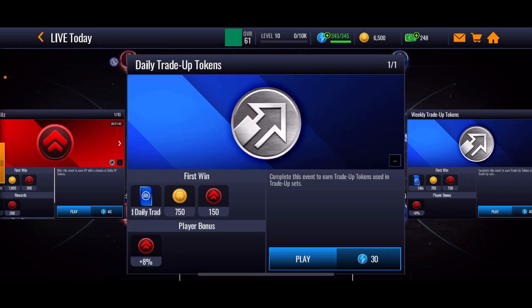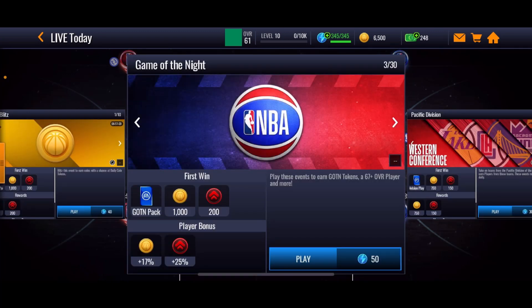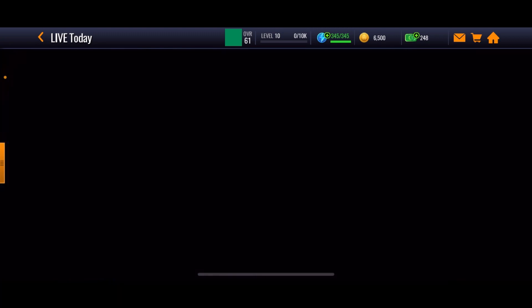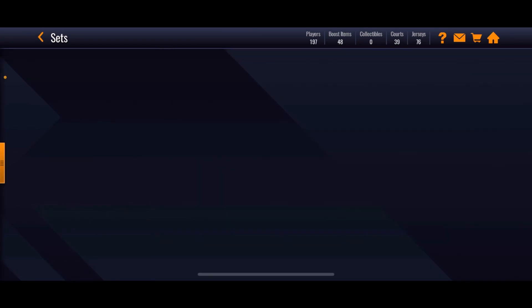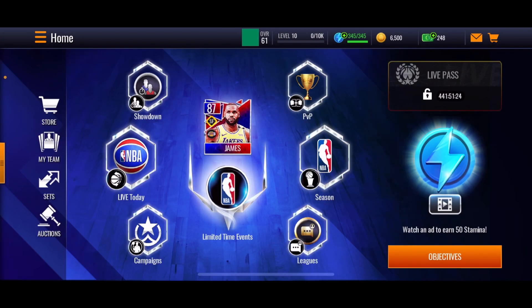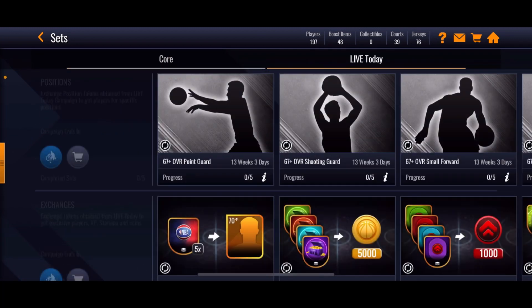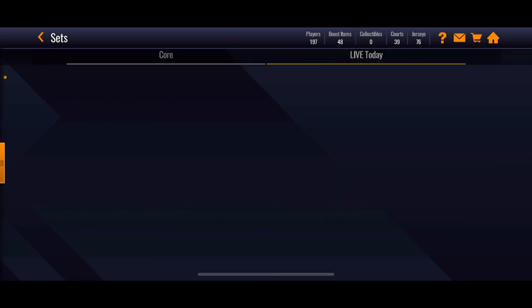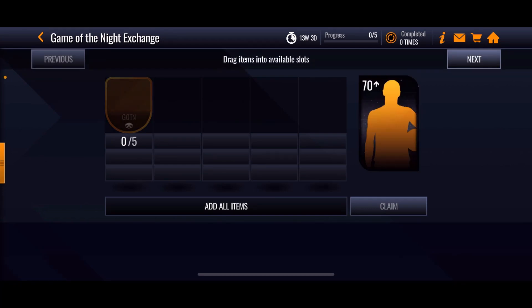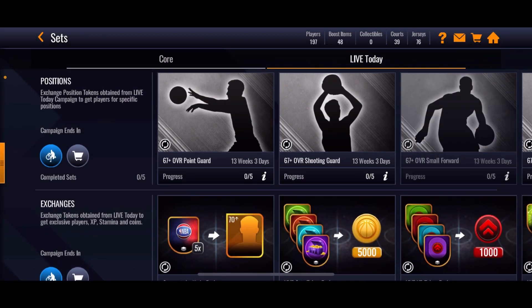You can get an elite token there, and for the daily you can get the gold one. By playing these events — Game of the Night — you get a 67+ player which has a great chance of being gold, plus Game of the Night tokens. Game of the Night might be somewhere under objectives. There's a Game of the Night exchange which gives you a 70+ player, and those players are absolutely crucial for trade-in sets.